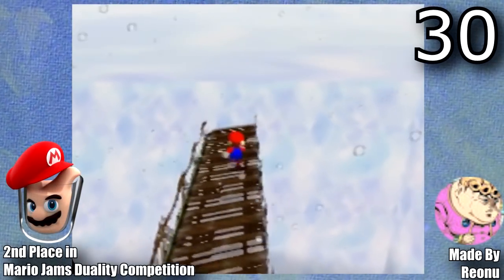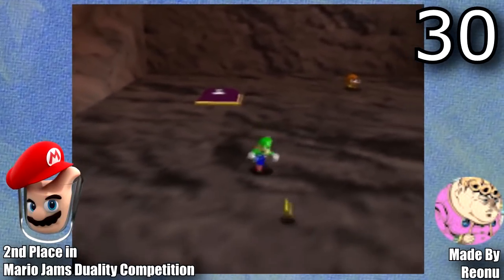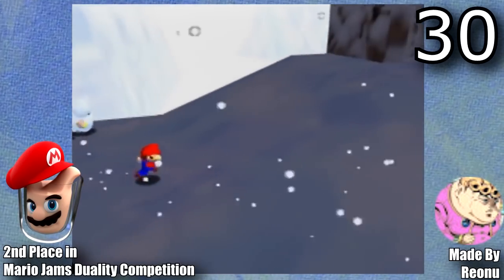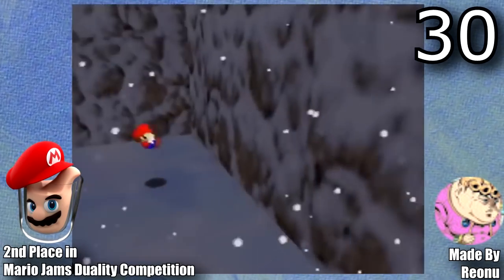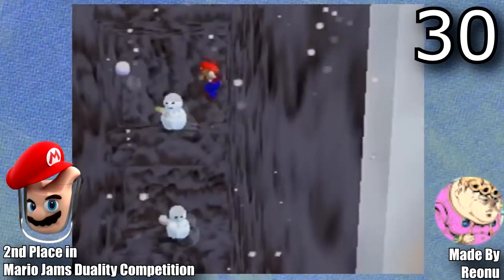Now for Mario & Luigi's Duel Adventure, made by Rianu. This hack was made specifically for the Mario Jams duality competition and ended up taking an impressive second place. It's pretty short, but it contains some really unique 2D segments, and you can tell a lot of time went into this for such a short hack.